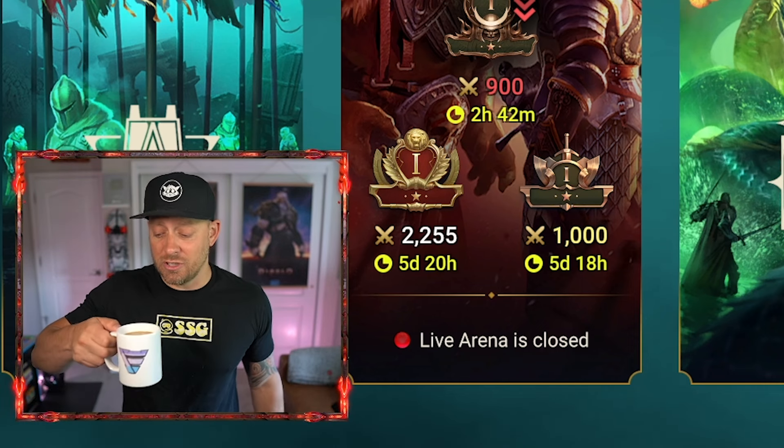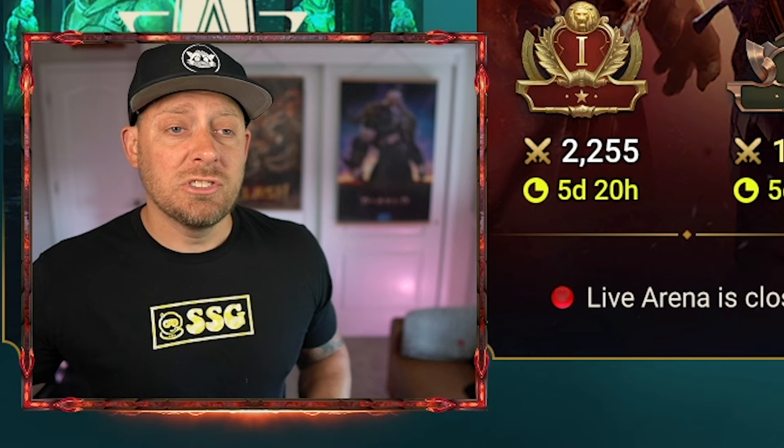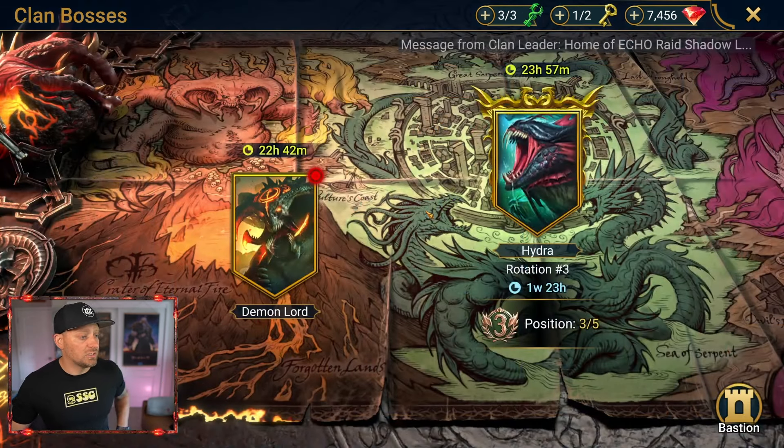Alright, so as it sits, it's early in the morning. Just starting our day, and as you can see, we have the red dot on Clan Boss. This is a good example, a good time for me to show you why I feel this is so important. So let's go into Clan Boss and see what's going on.